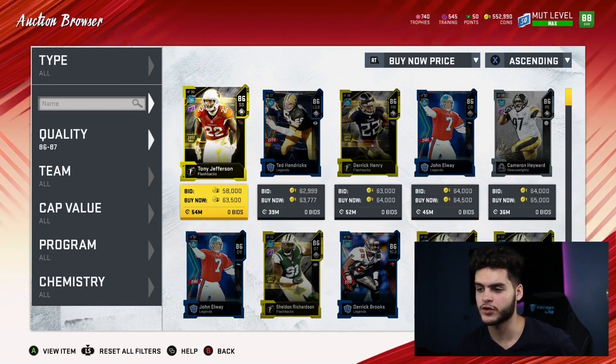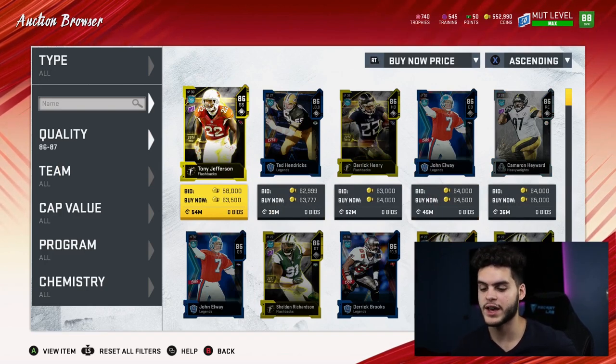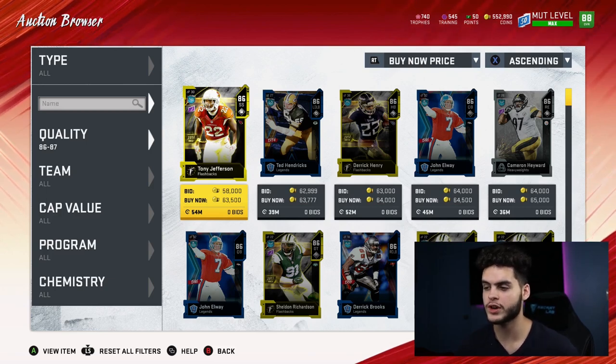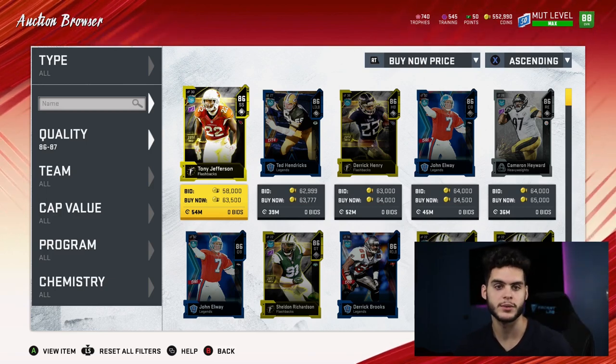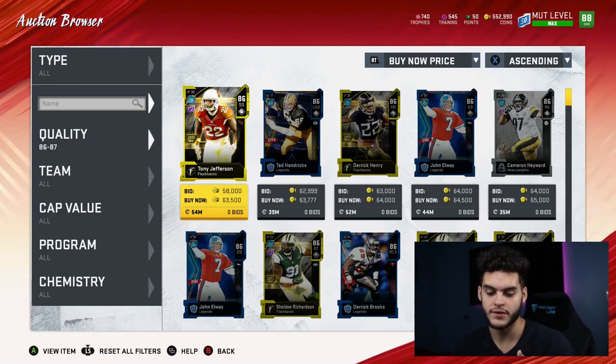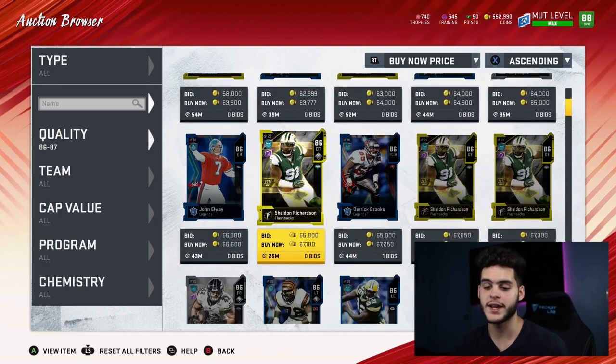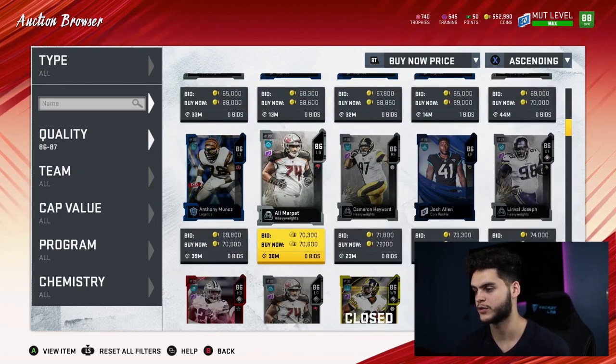The 86 overalls go for 63k and quick-sell for 1,340 training points — divide that and you get 47 coins per training, still a good option. Remember: if you already have these cards and want training, you can just quick-sell them. The only ones you really don't want to quick-sell are the 80 overalls and 84 overalls, since they're bad training values. Everything else you can just quick-sell if you need training.